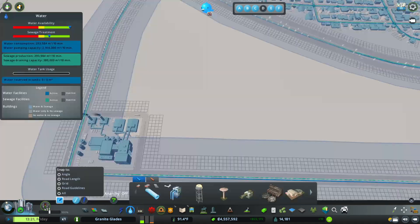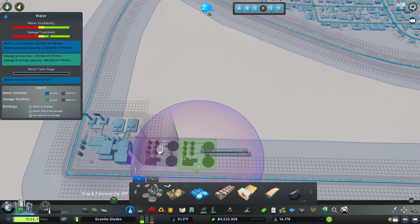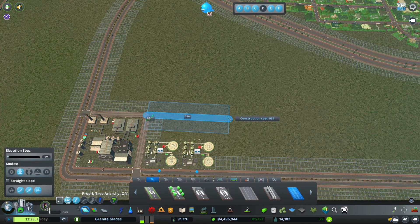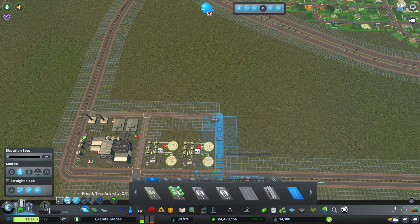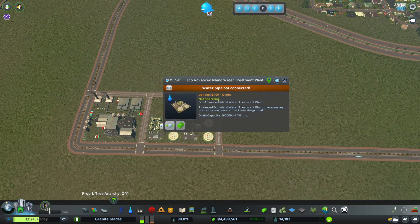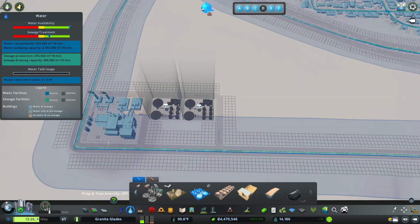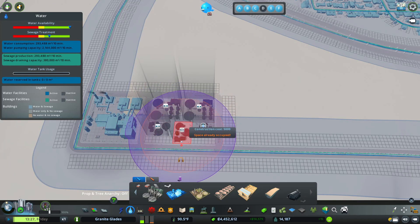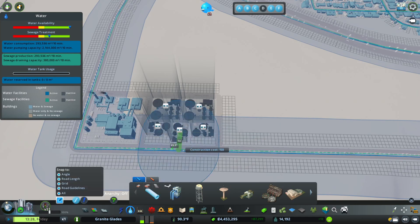Now let's get some sewage treatment plants in. I'll get this right here and see what it takes to build two of these, how long the road has to be. Let's get our snapping back on — I'm guessing it's gonna be yeah, 22. So let's move these up here. I can get one here, one here, and one here, and then use the Move It tool to move one to the center, and then we'll get our water lines in.